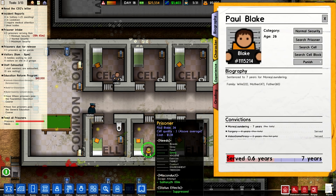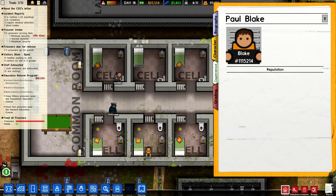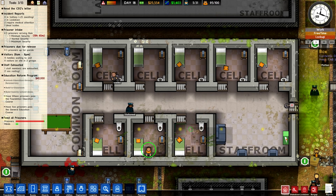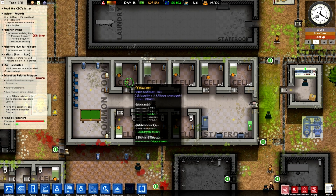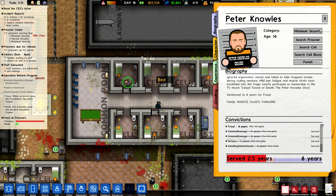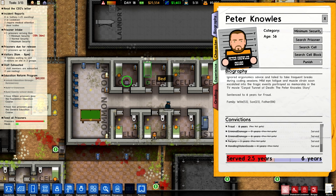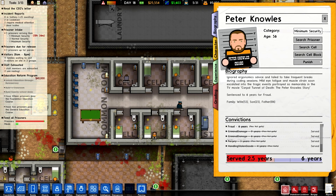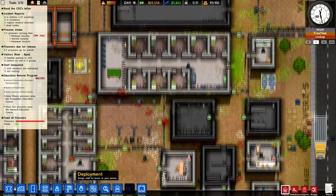He's normal security but this is a low security building. What did he do? Escape attempt. Some things theoretically will automatically raise their security level by one. Like, I determined myself that if a minimum security prisoner is found with a weapon, I'm bumping him up. So that is min-sec.